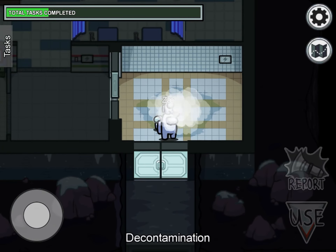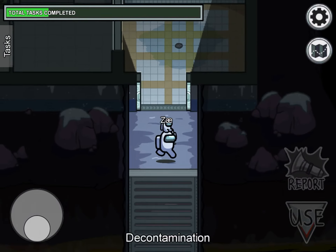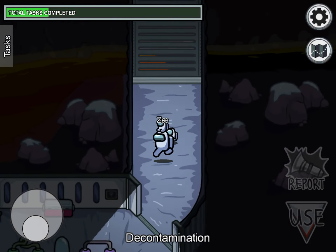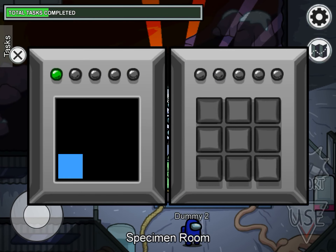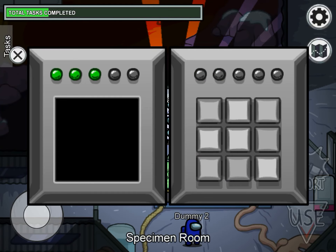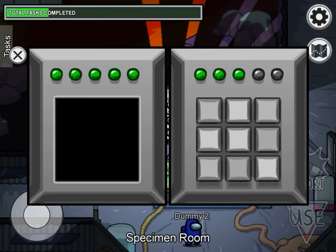Let's go to the specimen room because we have a couple of tasks here. Here's how to do this one — you just listen to the squares.